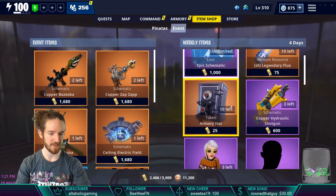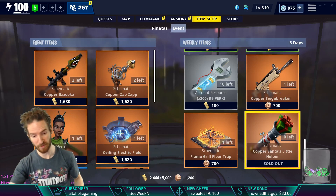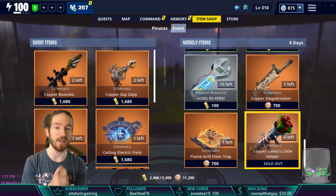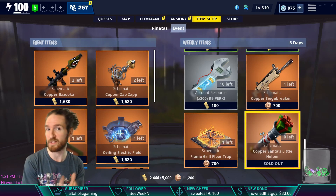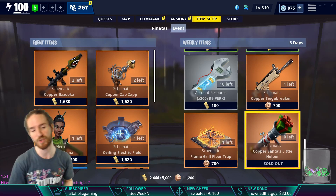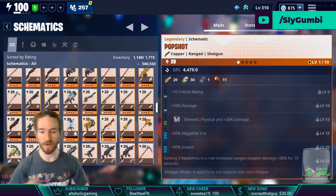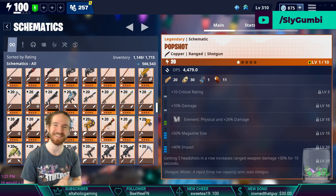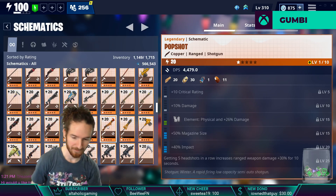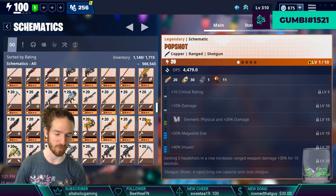Let's go back and look at Santa's Little Helper — I already bought it; we'll boot it up and play with it in a second. It's a rocket launcher. Also, like last week — which I didn't mention because I didn't notice — there was a weekly quest that rewarded a sword, a Christmas tree sword. This week, if you do the challenge you get a shotgun called the Pop Shot. Let's swing over and look at the Pop Shot.